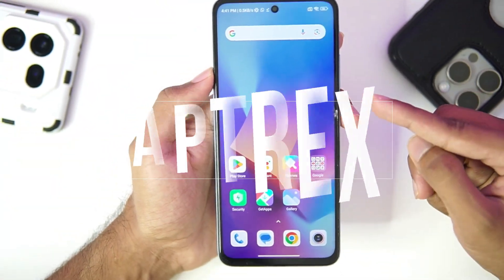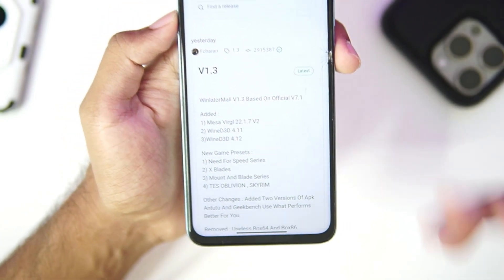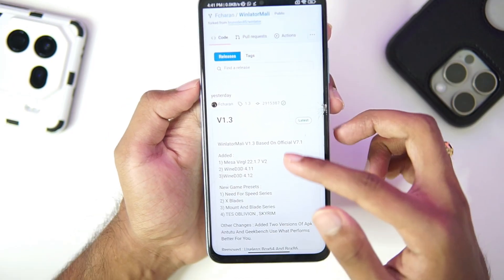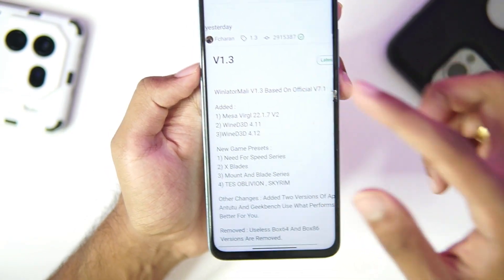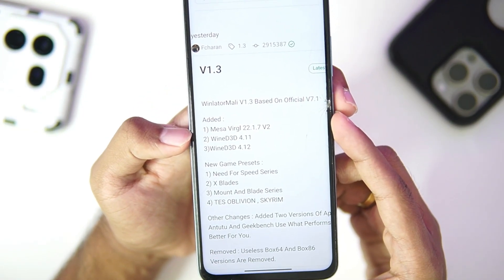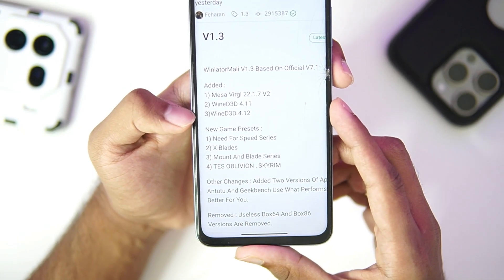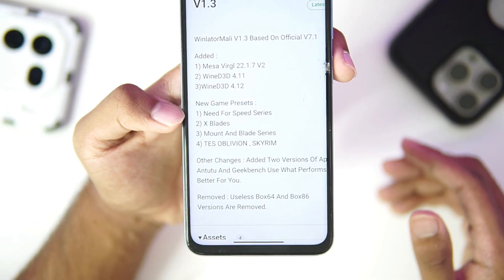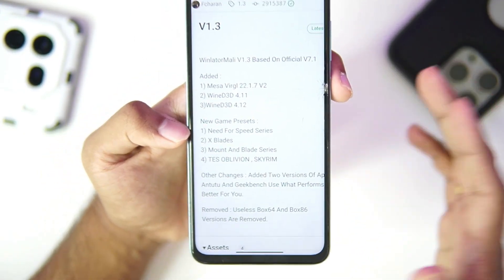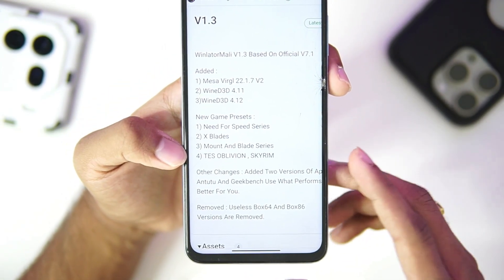What's up guys, it's Aftrex here. Today we'll be taking a look at the brand new version of WinLater Mali, which was just released yesterday. This is the gameplay test video of WinLater Mali version 1.3, which has to be one of the most useful updates. Added features include Mesa version 22.1.7, D3D 4.11, and D3D 4.12, and game presets for the Need for Speed series — Most Wanted, Hot Pursuit — and more.